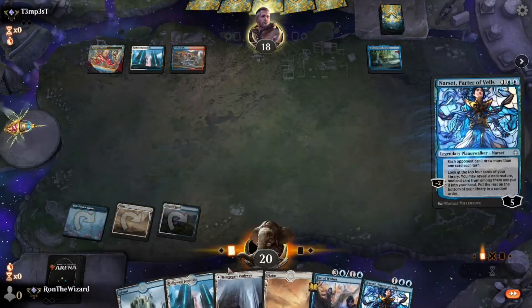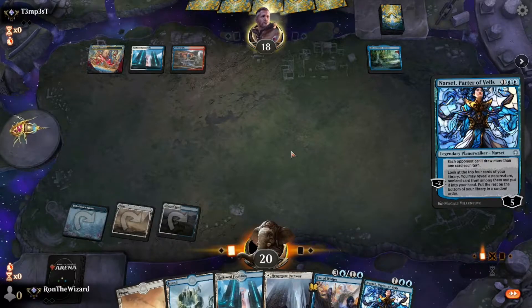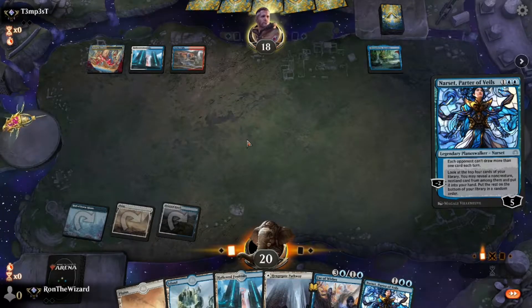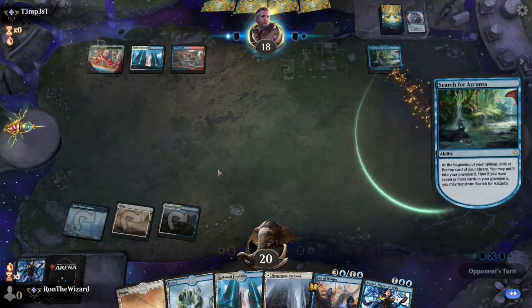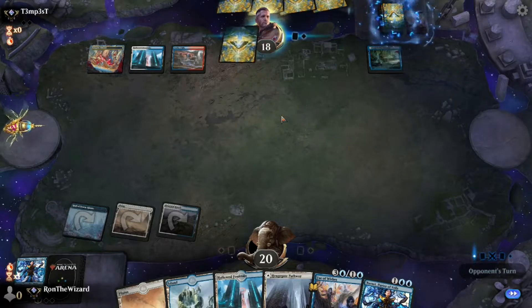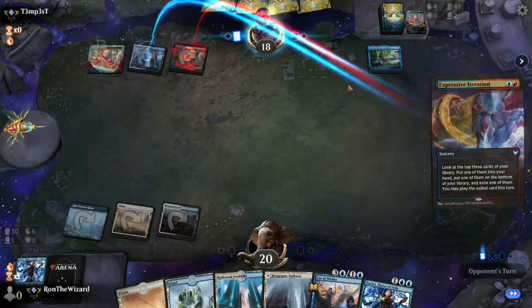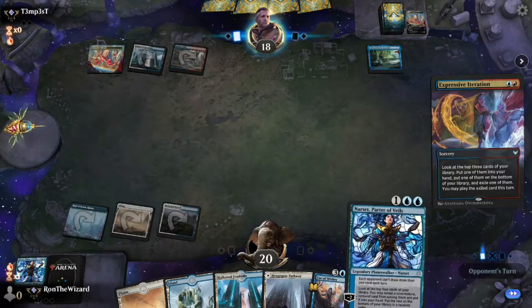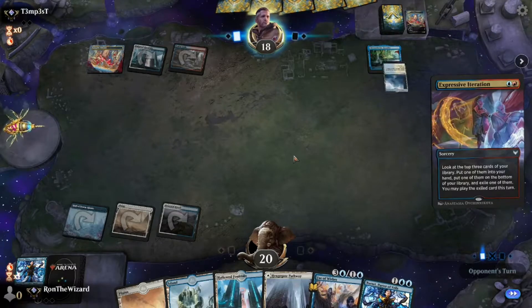I should be playing at least one Triome in this deck to cycle, because I upped the land count on the original deck — I think the deck did not have enough lands. I should be playing a Triome instead of one of these basics, probably, like our opponent is. The Archmage's Charm charmed my Narset. It's fine, I'm just gonna slam another one next turn. And then I might wish for Teferi or something.